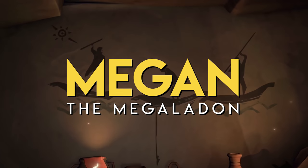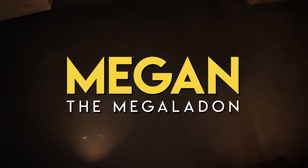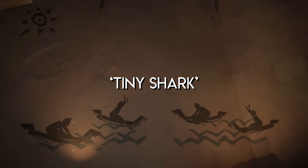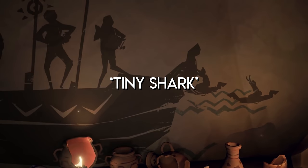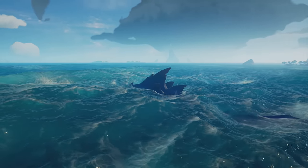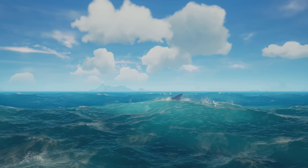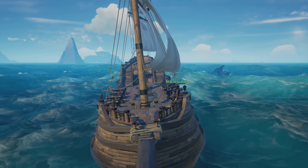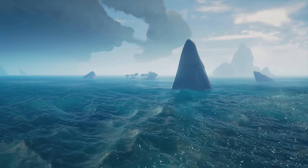Let's begin with the easiest one to explain: Megan the Megalodon, or as she was called during development, Tiny Shark. It was a codename that sought to keep the developers' intentions hidden from data miners, always spying for the next update. She's arguably the easiest AI to explain because I already did much of the legwork in Part 2, given that the Megalodon is, for all intents and purposes, a larger version of the original shark AI, only she now attacks ships instead of players.